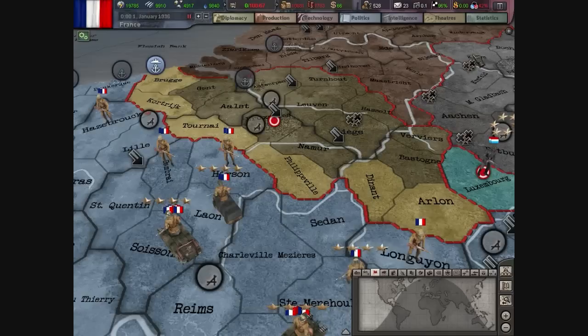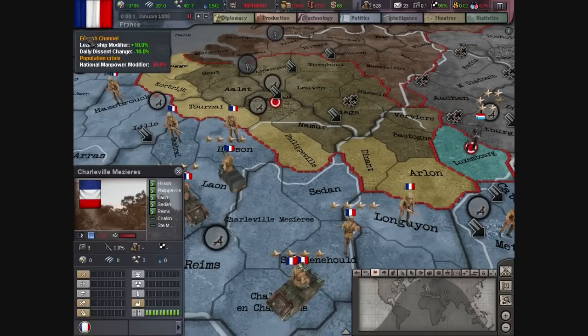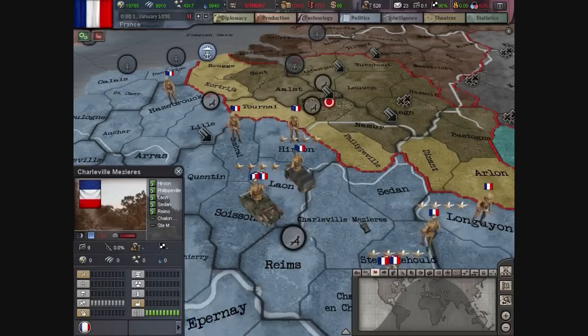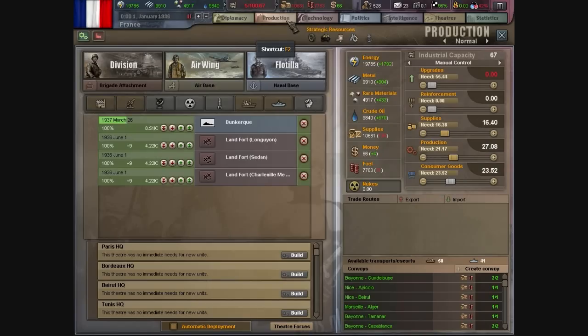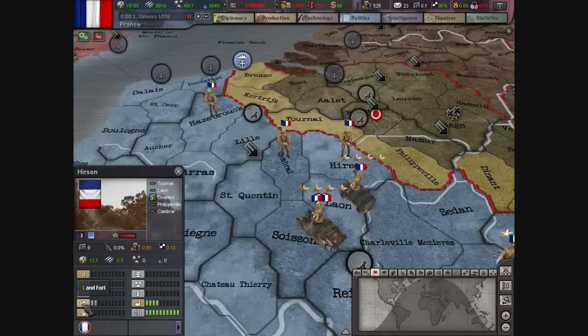Maybe you should invest in Militia, just as France resistance, in case things don't go as planned. Yeah, probably should. I'm just ordering my forts right now. I don't have enough IC to do all these — looks like it's going to take an okay amount of time to build them up.